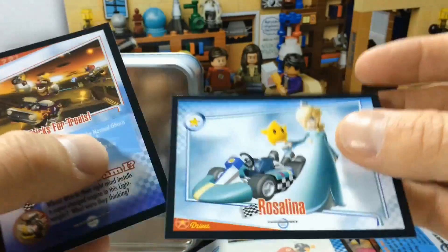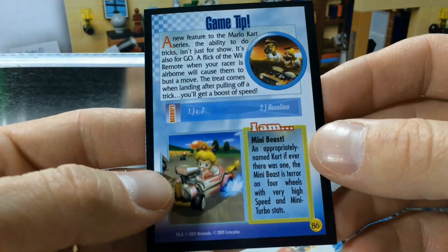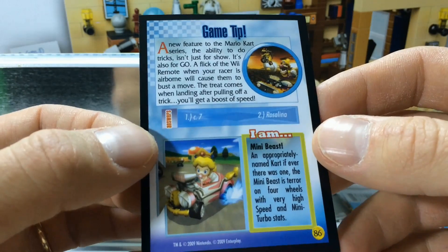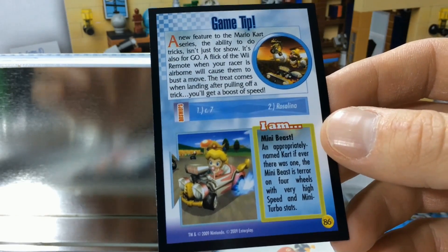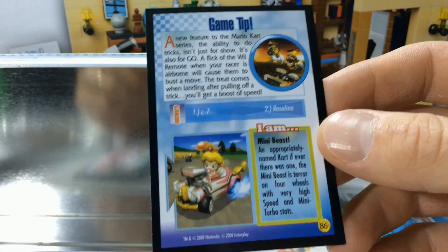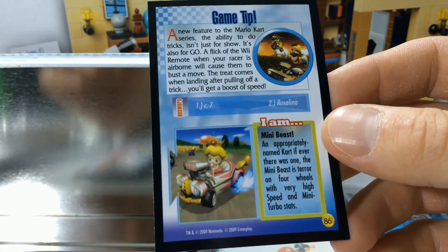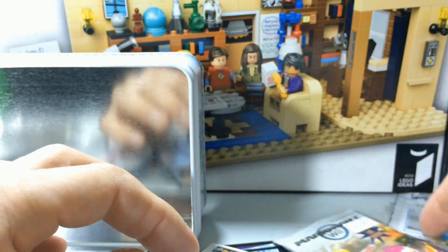We got Rosalina again. And we've got a game tip: a new feature to the Mario Kart series is the ability to do tricks — it's not just for show, it's also for go. A flick of the Wii Remote when your racer is airborne will cause them to bust a move. When landing after pulling off a trick, you'll get a boost of speed. That's pretty cool. Now what's in pack number two? We didn't get a foil, but we got a nice fancy sticker.